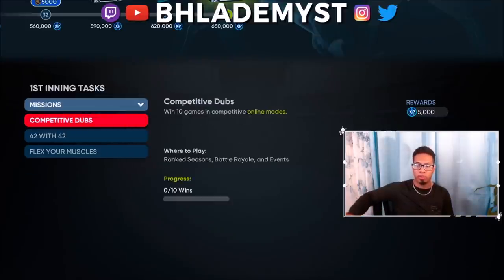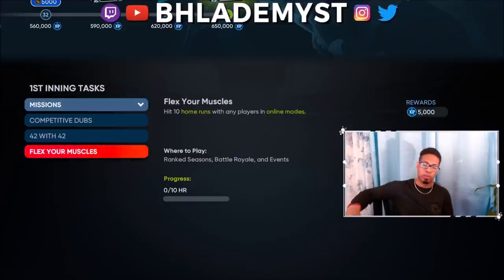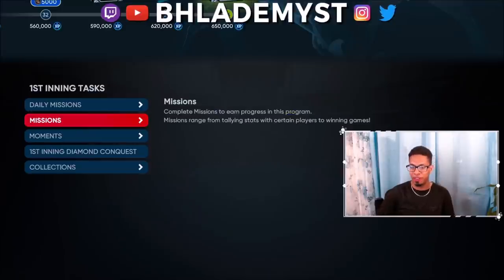Missions are probably the easiest once you're in the competitive field — all you need is some wins. Play events for free, hit a couple of home runs, someone quits and you're already working towards it. The 42 Series is more difficult since you need to grind players through team affinity or buy them from starter diamond choice packs. 'Flex Your Muscles' is pretty easy — just hit home runs regardless of which player you use, though it can be tough for people who struggle to make contact.